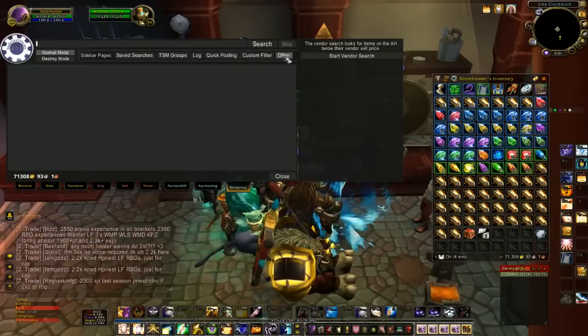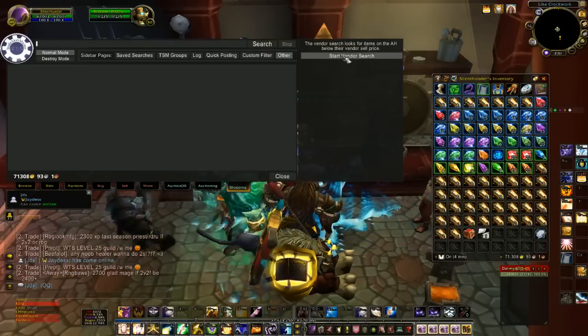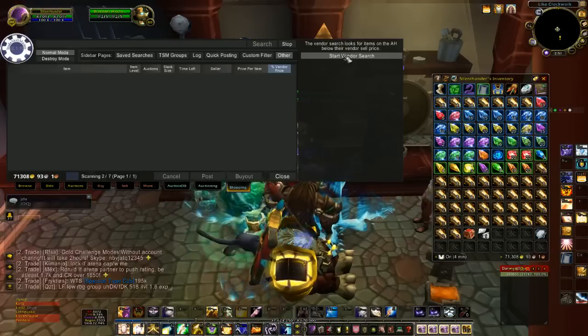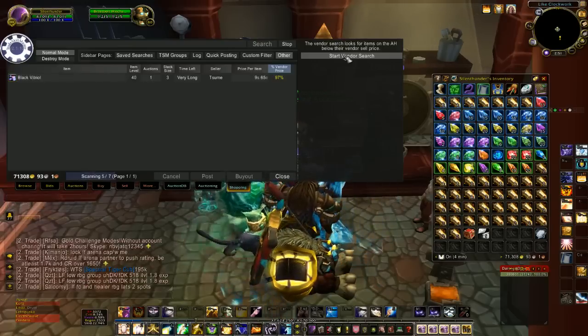I'm not sure if anything will show up on this one, it's kind of a hit and miss search. But we'll try it out — you want to start the vendor search in this sidebar and just let that run. Not sure how long this is going to take, hopefully not too long, and it's finding a couple things here maybe.